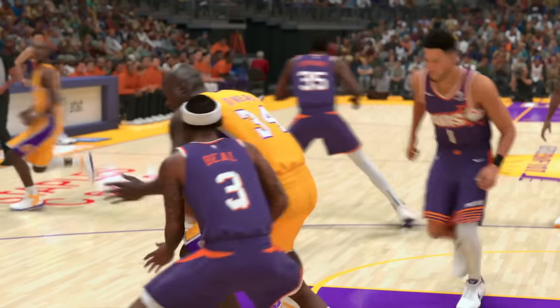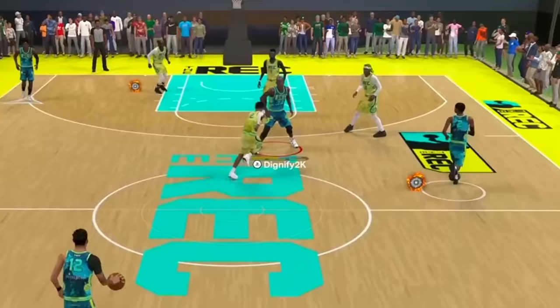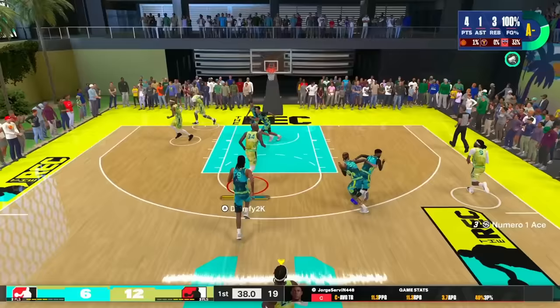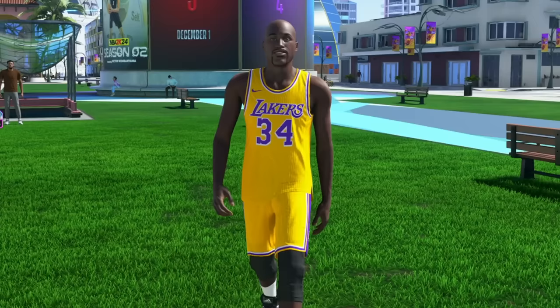The Diesel is making his return on NBA 2K24, and this build is looking as devious as ever. We're sitting defenders onto the ground, we're fast enough to run down the court and get blocks, and we're still dunking the ball down with veracity. Today we're back with the Shaquille O'Neal build. A lot of you guys have been asking for this, and this year is probably the best it's ever been when it comes to dominating on the inside.